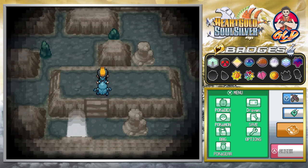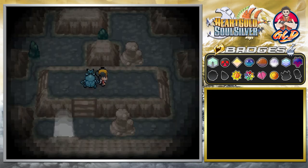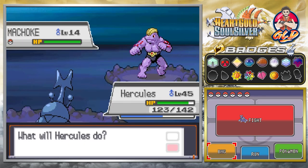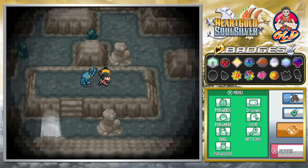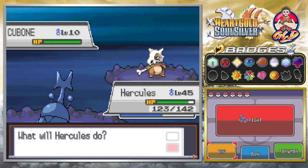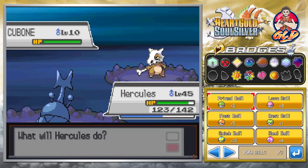The better quality version — I can't remember what it was called. I'll let you guys know, but for some reason it sacrifices good quality for dark time and night time. As you guys can see, you're gonna be finding some pretty interesting Pokémon, one of which is a Cubone, and I kind of want to capture it.